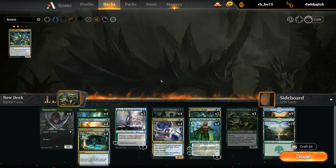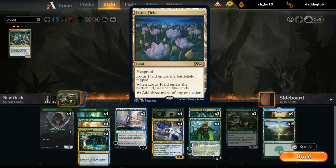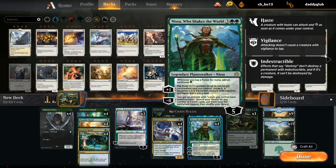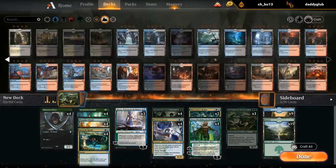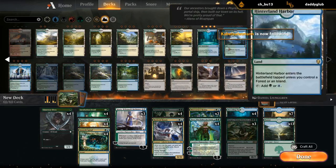Kiora plays quite well with Bioessence Hydra. Gift of Paradise could diversify our ramp and plays well with Kiora if we untap it. We could also play Lotus Field, which combos nicely with Kiora — untapping it to add 3 mana — but Lotus Field has tension with Nissa Who Shakes the World, so no Lotus Fields. Let's add a few dual lands: Breeding Pool counts as a Forest for Nissa, and a couple of Hinterland Harbors can't hurt.